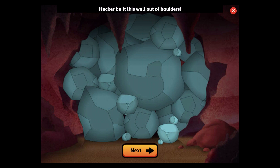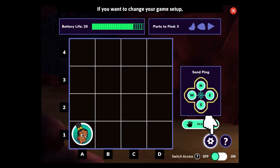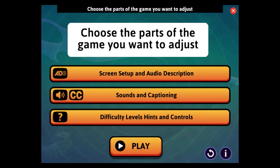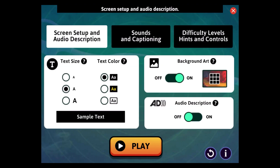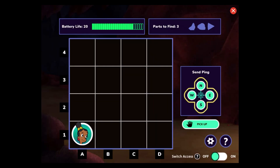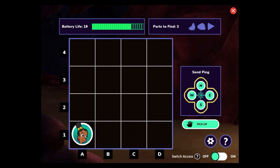Hacker built this wall out of boulders. You'll need to build a cave crasher to smash through it. Let's do it! If you want to change your game settings, find the settings button and click, tap, or press enter. Choose the parts of the game you want to adjust and select play when you're ready to start. Your ping hit the cave wall — there's nothing in that direction. Battery life: 19.